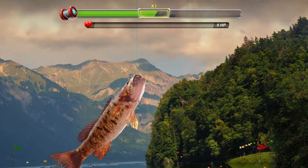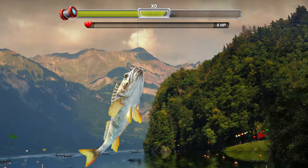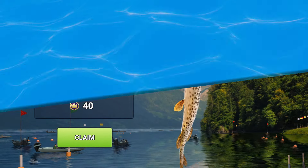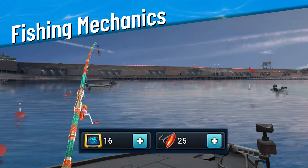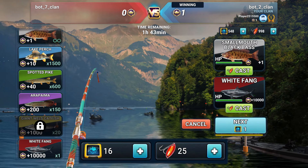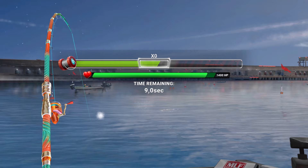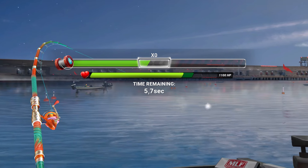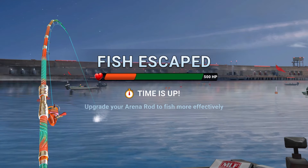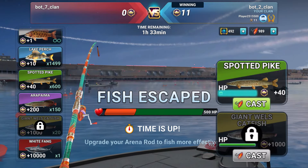Be quick and strategic to snag the best catches before your rivals do. Remember, the rarer the fish, the more points it's worth. Fishing in the Arena requires special resources like the Arena Spinner and Fish Finder. Successful fishing means dealing enough damage to match or exceed the fish's health points. If a fish escapes, it returns to the Arena with reduced HP, giving everyone another shot.